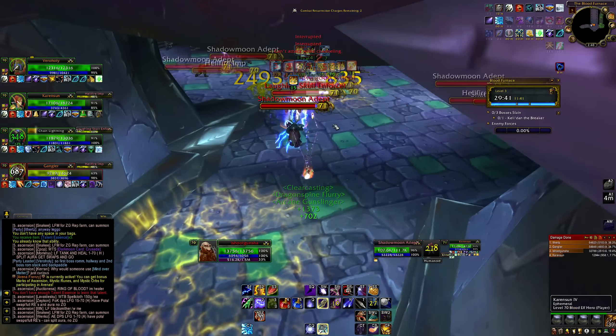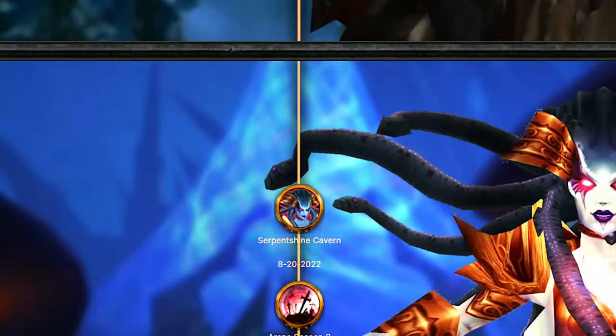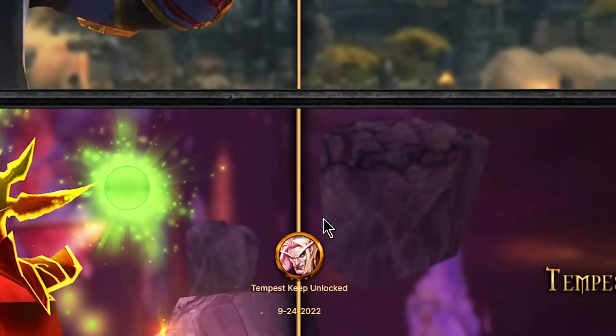We got Leggings of Assassination but my Rift Stalker Leggings are one of my best pieces, so that's a pass. The build was fun to play though. What I was talking about before we finished that boss: if you look at the timeline on the Ascension website for TBC, Serpent Shrine Cavern was August 20th, 2022. Mythic 11 to 20 is coming in four days. Tempest Keep is literally one month from now before I can kill Kael'thas. This is also going to land around the time of Wrath Classic, so at least I'll have something alongside it. We don't know when Zul'Aman, Hyjal Summit, Black Temple, or Sunwell are coming.